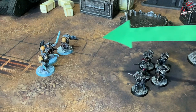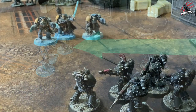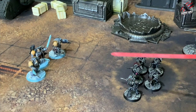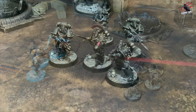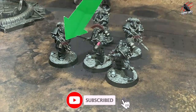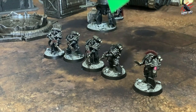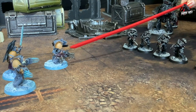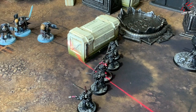In step 2, you choose a target. The chosen unit may make a shooting attack targeting an enemy unit that it can draw line of sight to. In step 3, you select a weapon. All models equipped with a weapon with the same name can now attack the target. Every model that wishes to attack must be within range of at least one visible model in the target unit. Models that cannot see the target or who are not in range cannot make the attack.